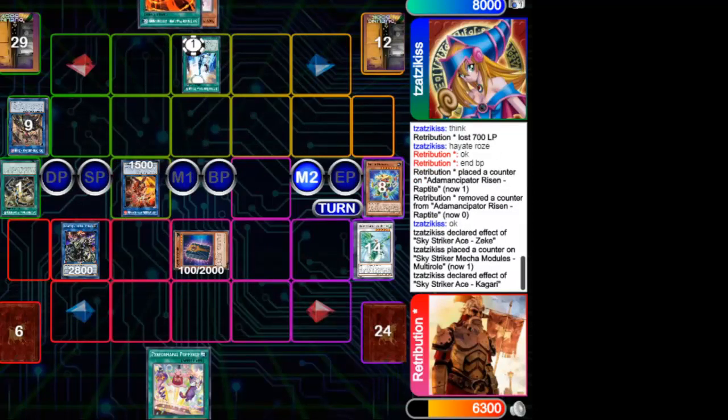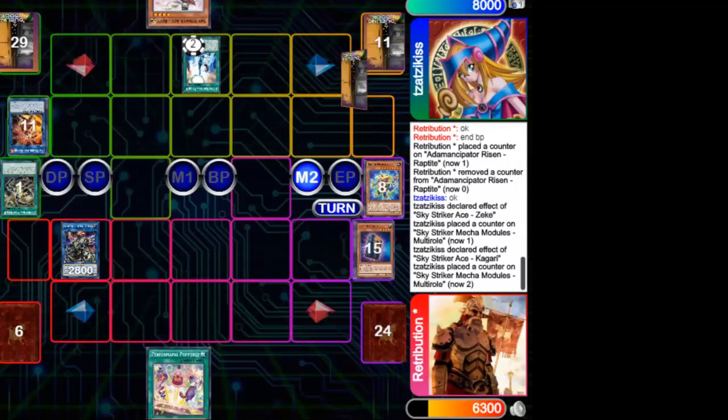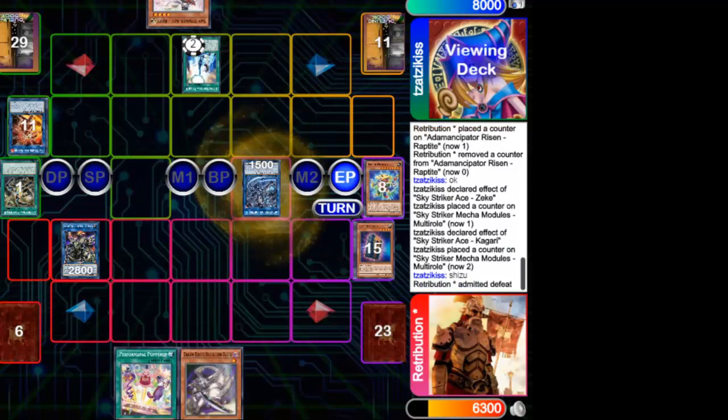Finally, Shizuko is summoned. Seeing the top card, the Anancipator player realizes he no longer has a chance to win and gives up in Game Number 1.